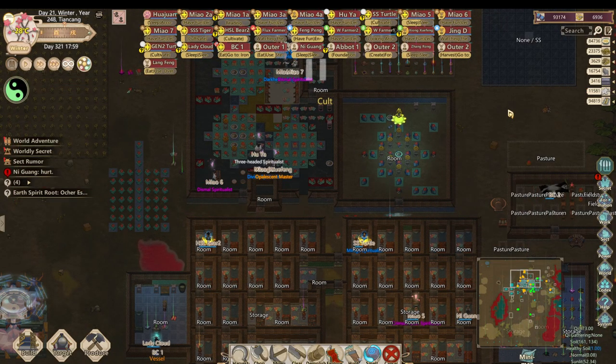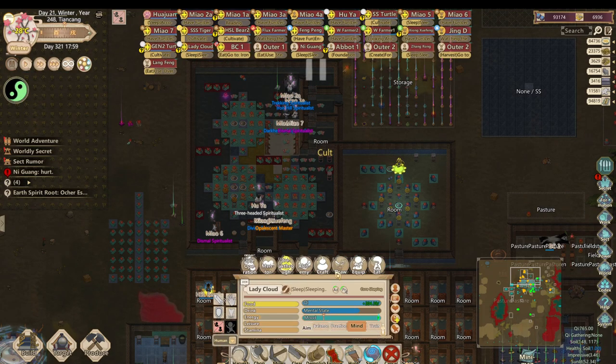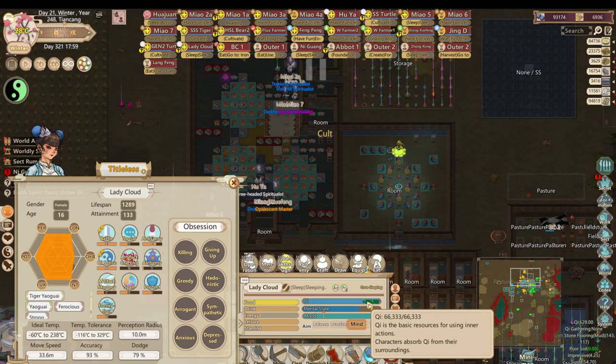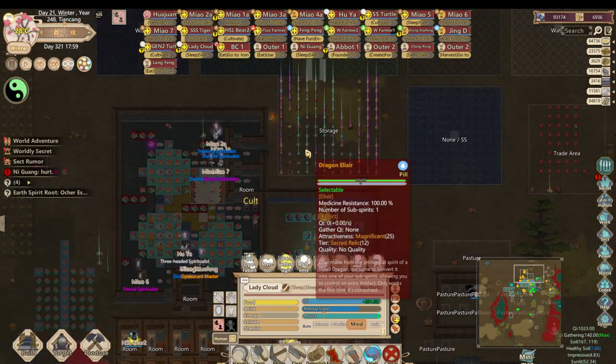I'm back and this is video 61 of my amazing Cultivation Simulator vanilla series. I'm currently in the process of waiting for it to become spring so that I can do my golden core breakthrough on my nimbus disciple, which is this lady right here — Lady Cloud — who has 66,000 match qi and core shaping. They will have a really big golden core score.